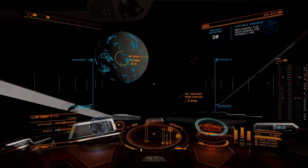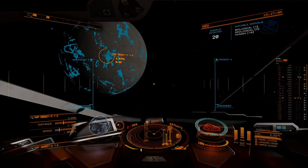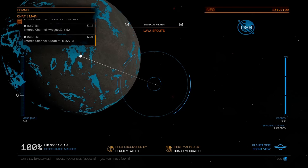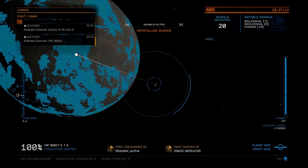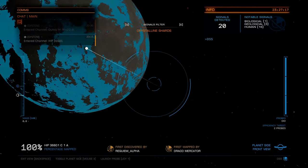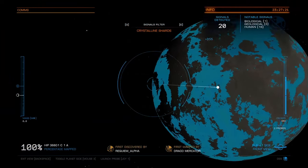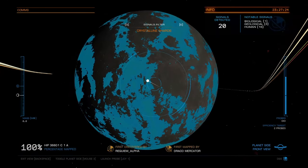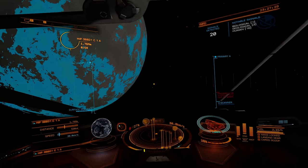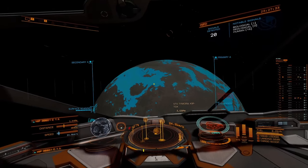Since I've already been to this planet and mapped it, you can see that I have a green map. I'm going to pretend I haven't been here — I'll launch a couple of probes and then switch over to crystalline shards. It would be exactly the same process if you're looking at brain trees instead of crystalline shards — you just switch it to brain trees, but the process of collection is exactly the same. There's literally no difference.